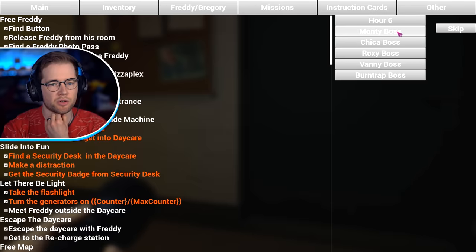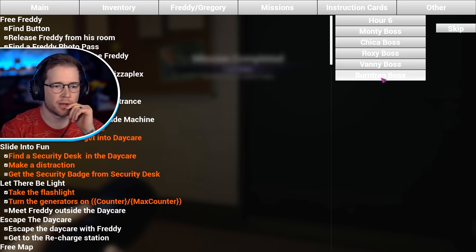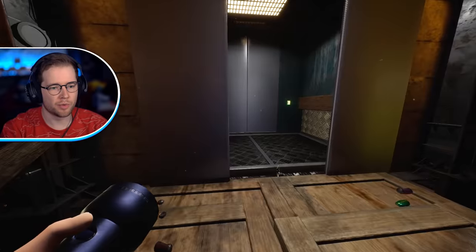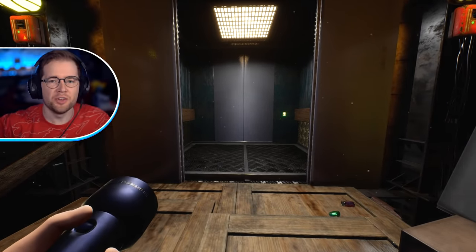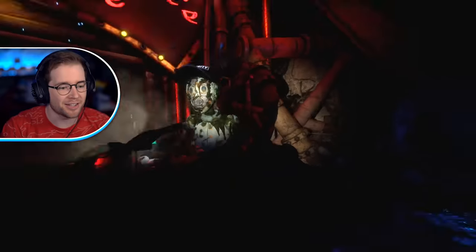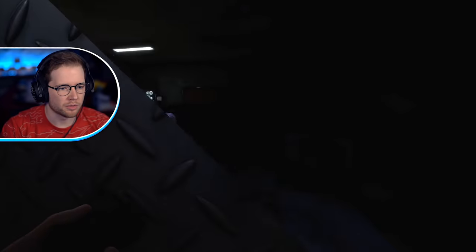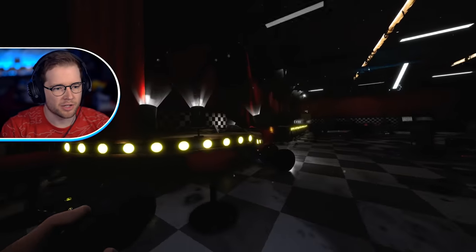Next thing I want to try: in missions you can try these bosses — Vanny boss, Burn Trap. Let's click that. Oh wait, it just teleports you right there — that's kind of cool! Now I want to go to that final room and use fly mode and see what happens. God, this game looks so much better with this massive field of view. Oh, I haven't actually seen that guy up close — he's freaky. There are doors here as well that we haven't opened. That's just a desk with voids behind it.